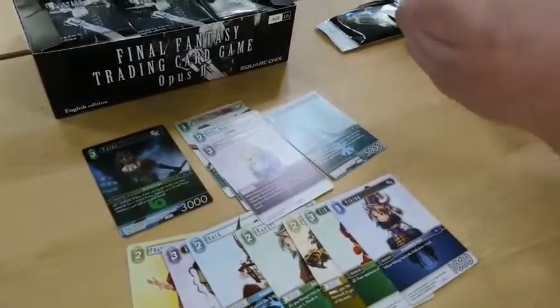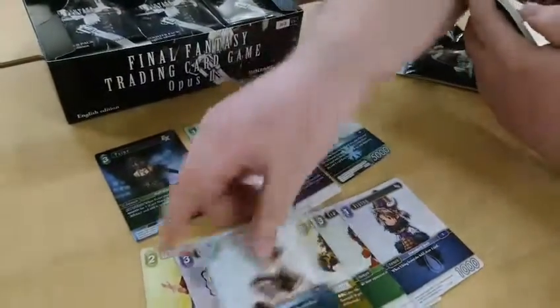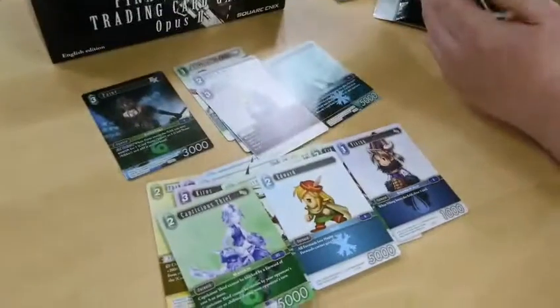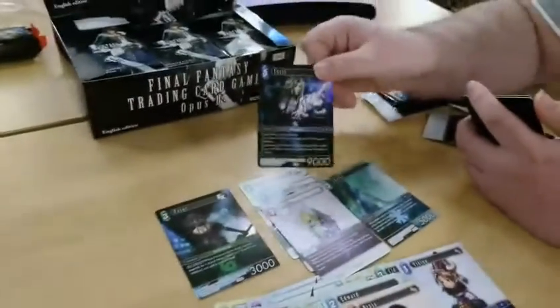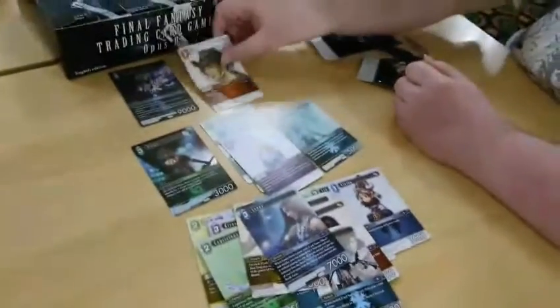Carry on. Second Booster Pack. We've got another Bard, another Kiros, White Mage, Eduardo, Capricious Thief, Semblance of a Lion, Ninja. Foil Legendary Cecil — nice! Nero, Yiyang, Len, and Rvan.